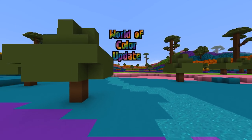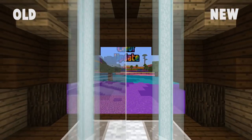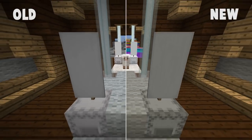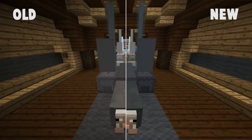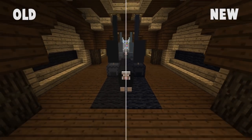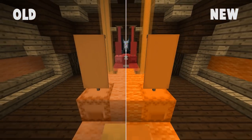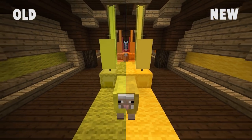The World of Color update is doing more than just adding some colorful blocks to the game — it's making the colors that already exist across the game more consistent as a whole. A more consistent color palette has been made, and most blocks that can be dyed or have their color changed have been tweaked to suit that. This change has affected wool, carpets, banners, shulkers, shulker boxes, beacon beams, and even sheep, some of which look virtually the same as before while others are noticeably more vibrant.